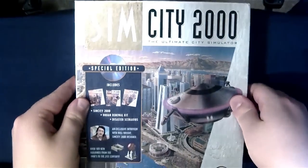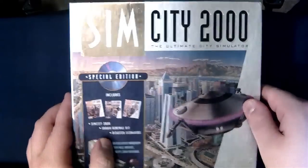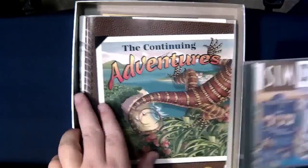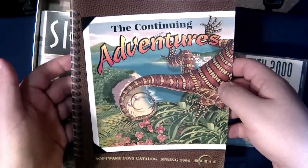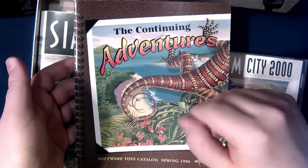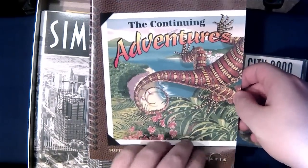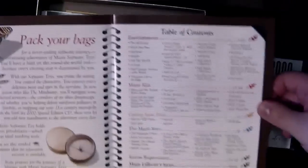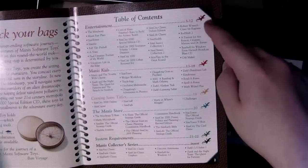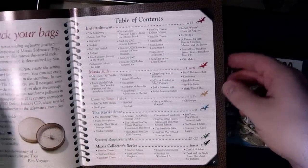Here is one of my absolute favorites, in terms of both games and catalogs — the SimCity 2000 Special Edition with the nice shiny box with the shiny gold logo. These 'continuing adventures of Maxis' — that was just so cool. This catalog is from Spring 1996, and they did the artwork nicely, all nicely color-coded by what kind of game it was, what kind of product line — Entertainment, Maxis Kids, Maxis Store games.